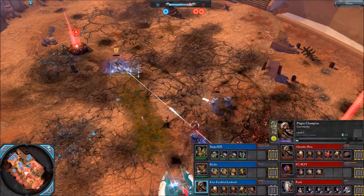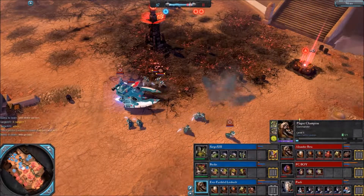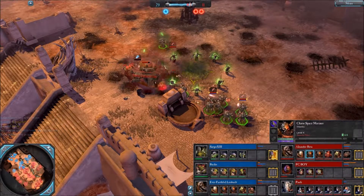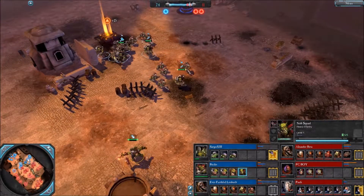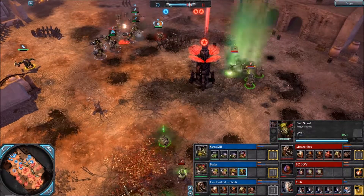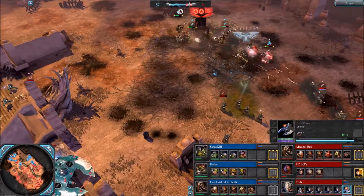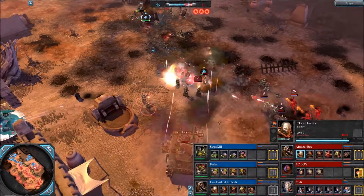We see the rangers coming out, doing nothing to the Plague Champion, of course. Four rangers here. Bucks asking his teammates to go top, which is guarded by me now — two level four CSMs, good luck. But he has a Nob Squad, still level one. I think double level four CSM can fight a level one Nob Squad in melee for a certain amount of time — not forever, but enough to receive reinforcements. And I'm getting supported by a Fire Prism, one of the worst nightmares for Nobs, since they are constantly knocked down.